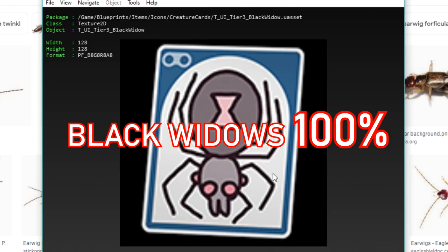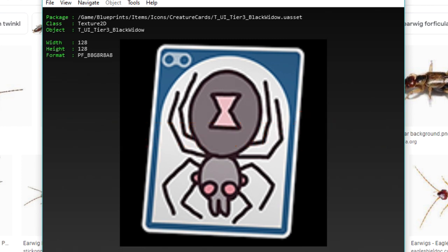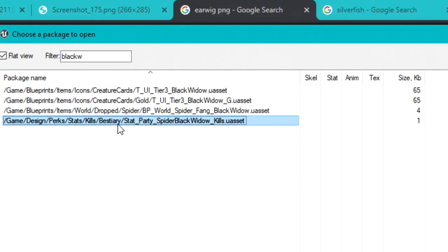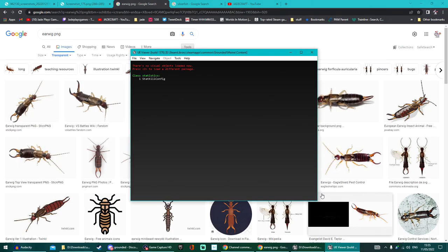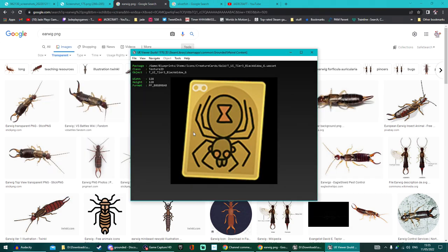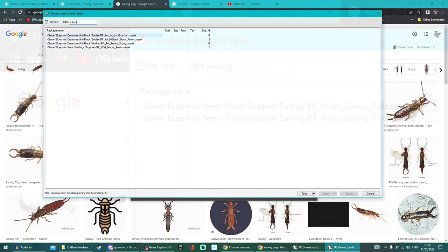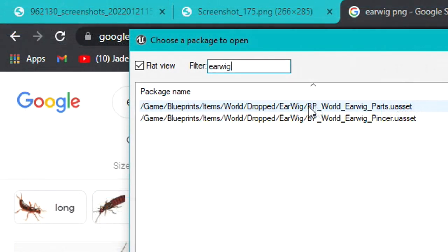Moving on to the Black Widow — yes, 100% coming to the game. We saw the Black Widow spiderlings when the Into the Wood update dropped, then they got removed, and recently we've seen the card for the spider Black Widow. Now I thought it'd be a boss, but it does look like it is going to be just a regular creature as there is a gold variant of it as well. So maybe something that lives in the Undershed area and is going to be a big upgrade compared to some of the other spiders.